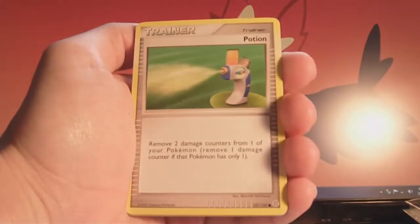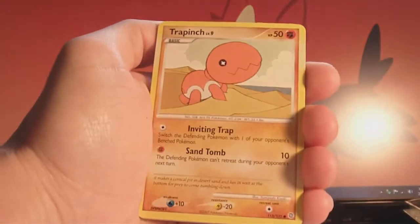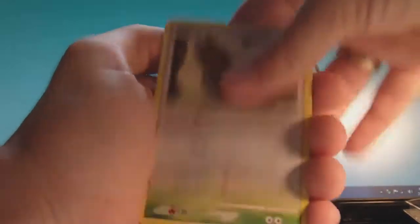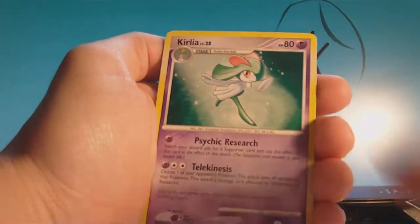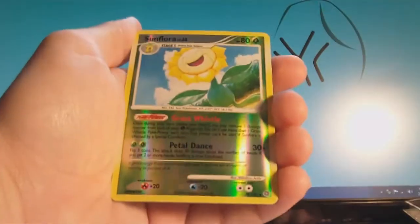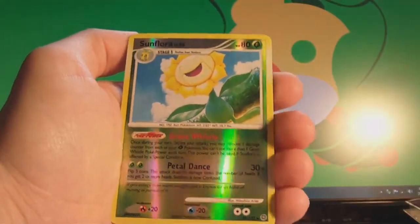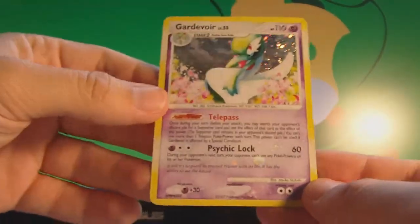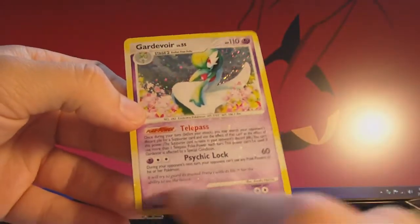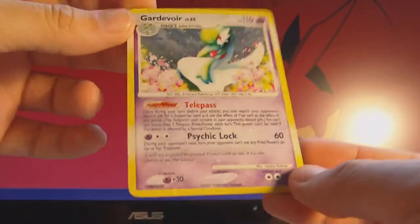Shelter, Potion, Sunkern, Trapinch, Pidgey, Breloom, Corsola, Wartortle. The reverse is a rare Sunflora — that's neat. And the rare is a Holo Gardevoir — that's really cool. You can see some holo in the text down here too. It's probably a mistake, but it's still pretty cool. Very nice.